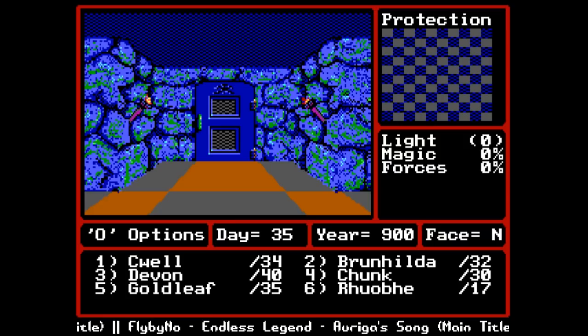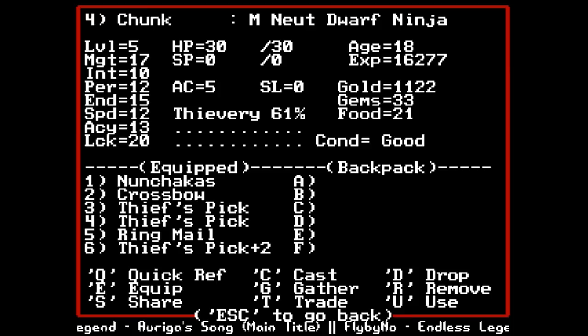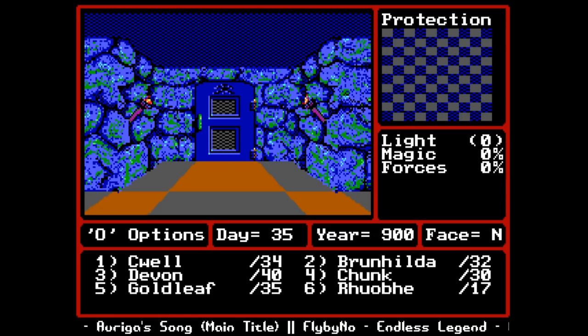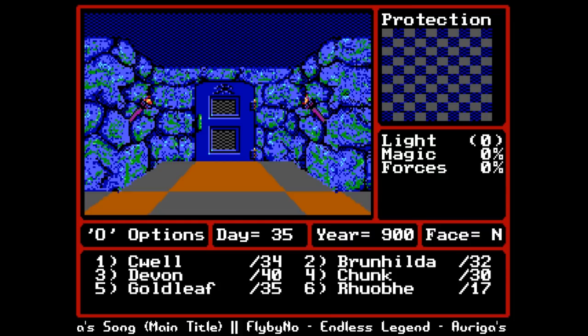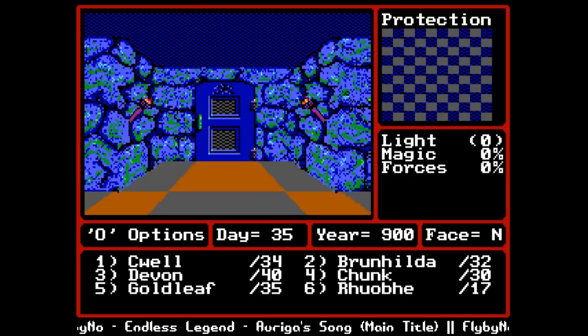Welcome back to Let's Play Might and Magic 2. Our party hit point pools are a little different on this screen, and if I go into my inventory you'll see gear is a little bit different. I did some grinding between last episode and this - notably I got everybody up to fifth level, figuring it would make it a little bit easier going underground.